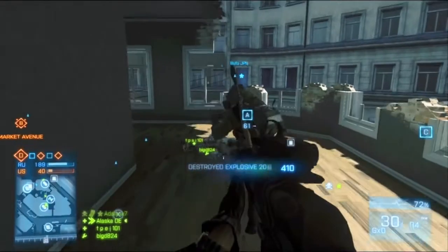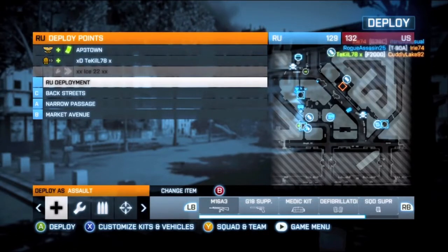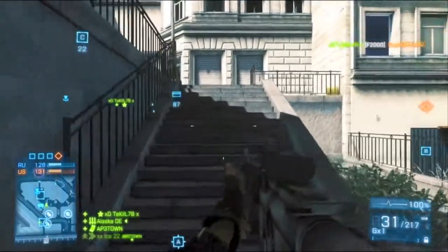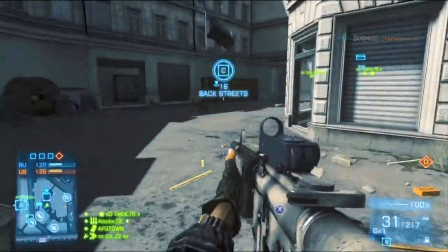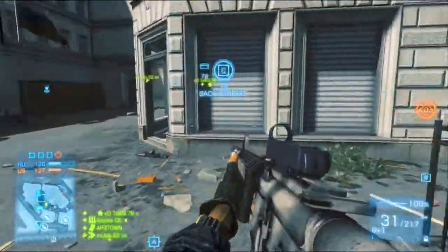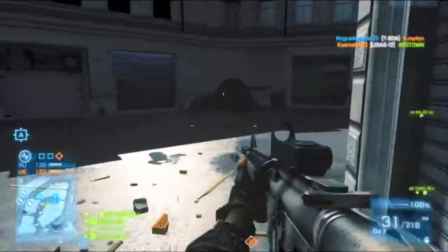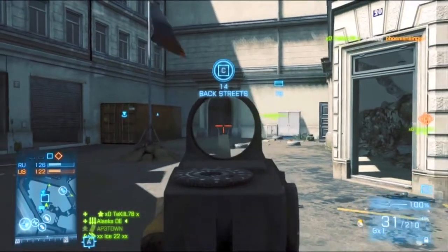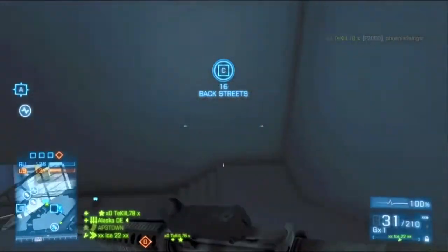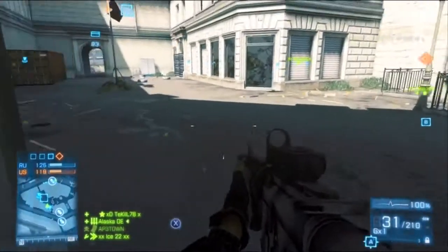You just saw the number one reason why you do not all stand behind each other when looking at a doorway — someone with an AK can come by and destroy you. So real quick, we're going to go over some things about the C flag. First off, the cap radius, or the burn area as some people on PC call it, is this entire platform. You can see me standing on it, and behind me I go off of it. You can actually cap from inside that arch, but you cannot cap from death stairs.